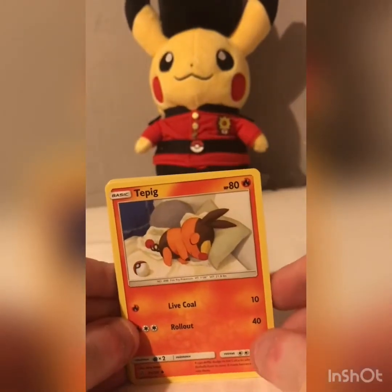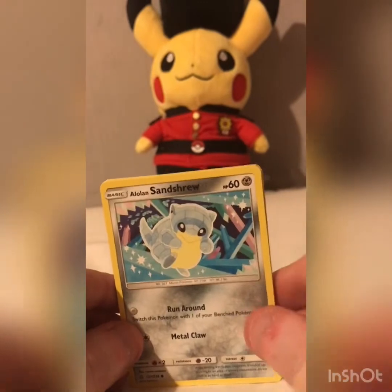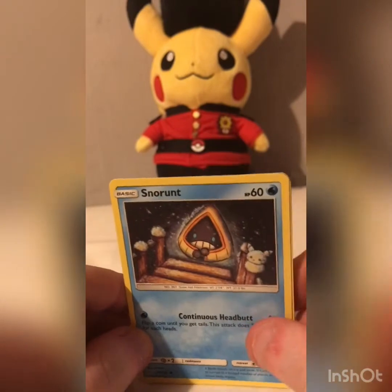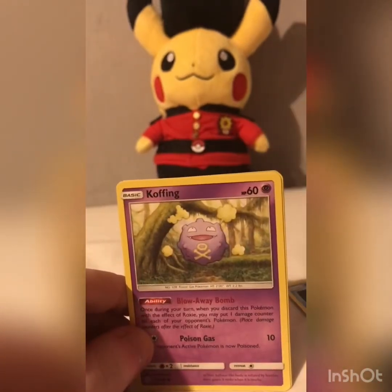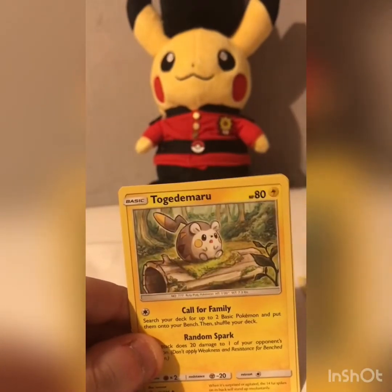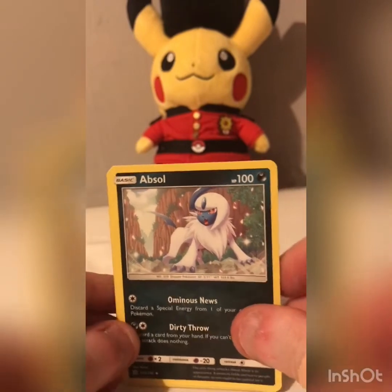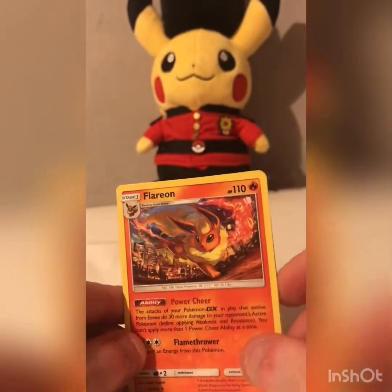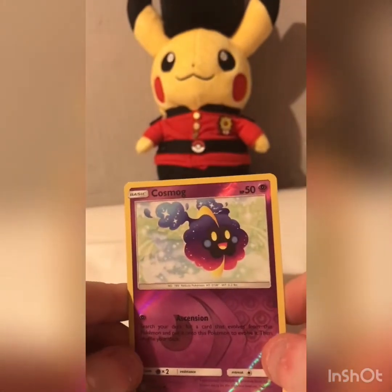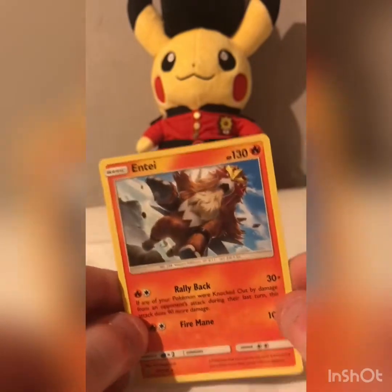So we've got Onyx, TP, Alolan Sandshrew, Snorunt, Coffin, Psychic Energy, Todoromaru, Absol, Flareon — very nice little picture there — Reverse Holo, Cosmog, and an Entei.